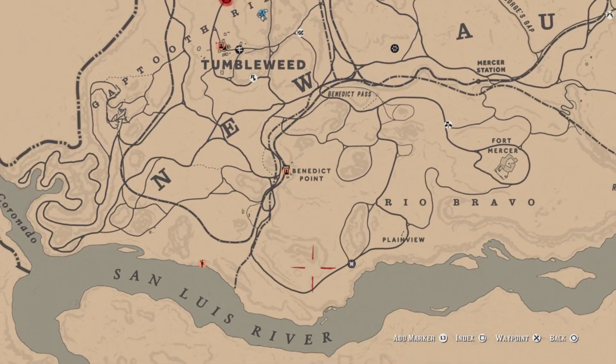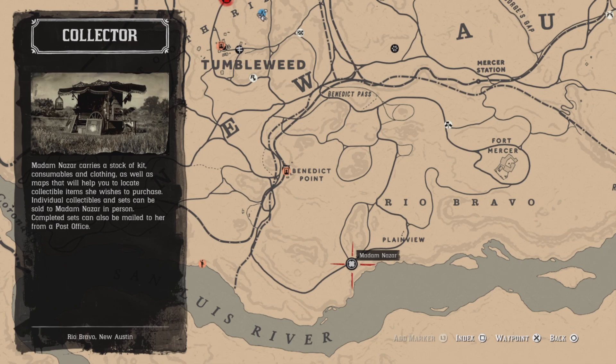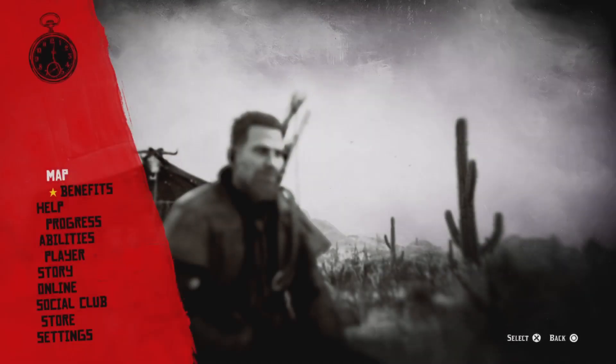And that's it guys! Once again, Madam Nazar is going to be located down here in Plainview today and the nearest fast drop is going to be Tumbleweed, unless you bring your catboat down here by Rio Bravo. Good luck on your dailies and I'll see you later!